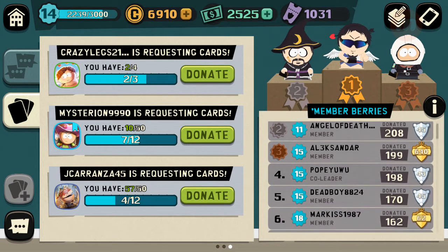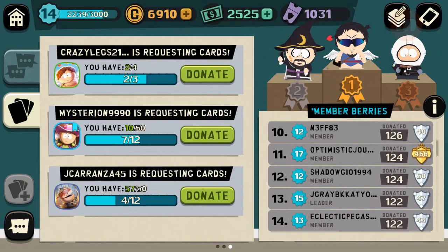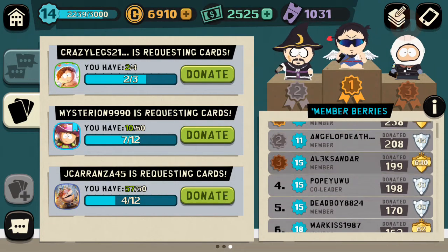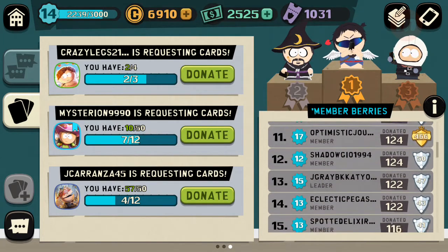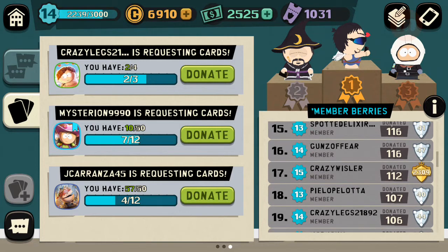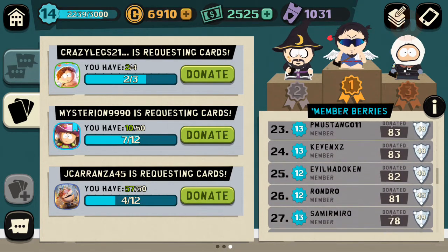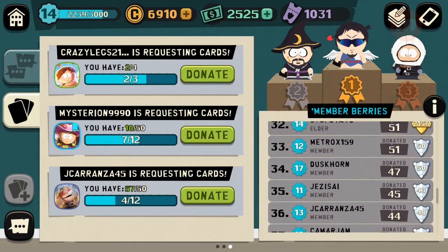There's Heidi — he wants a Heidi. But what we're checking is: you have to be up to 80 tokens to request. You have to be up to 80 tokens to request a Heidi. I don't see him — where is he? He's down at 20 tokens.